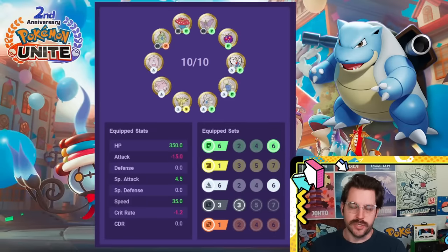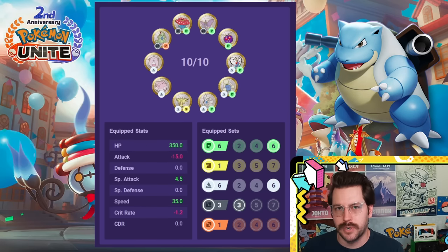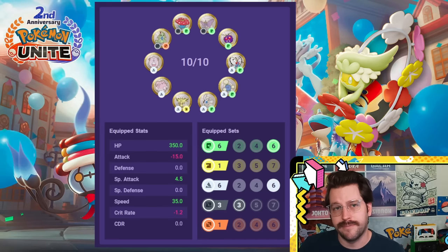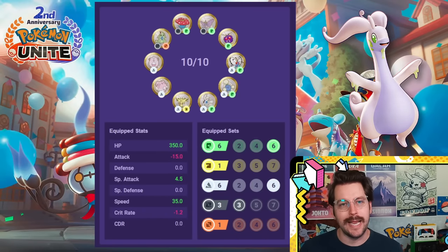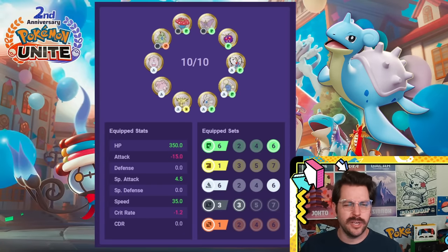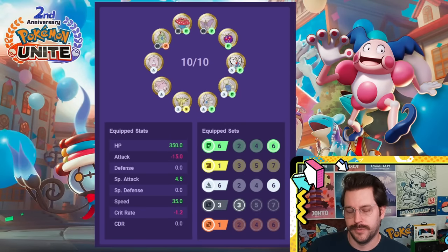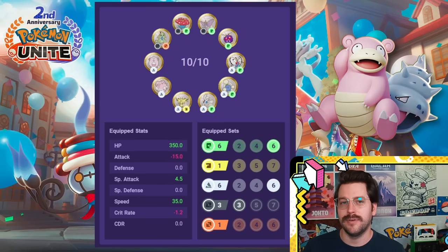A lot of tanky Pokemon are going to love this setup. Blastoise does really well — you could lean into more special attack and cooldown, but Blastoise is such a tanky Pokemon it feels criminal not to take advantage of the extra HP. Comfey, interestingly enough, does very well here since it has a few things based off of its max HP. Goodra, the tanky gooey boy, does very well with extra tankiness and extra special attack. Lapras does extremely well with this setup. Mr. Mime does well with this build. Slowbro — what else do you want except for tankiness and some extra damage? This gives you everything you want for Slowbro.